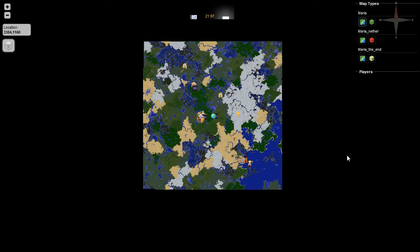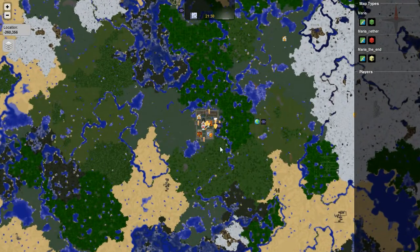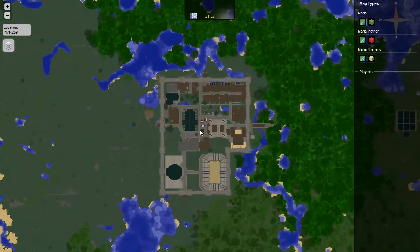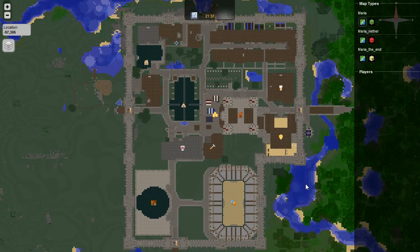Hello again, and welcome back to the world of Mario. This is the Dynmap plugin again. You can see I've got all these little icons for different areas of the world. Let me zoom in a little bit here so you can see a little bit better. This is Rowan, and you can see all the cool features that it has to offer.